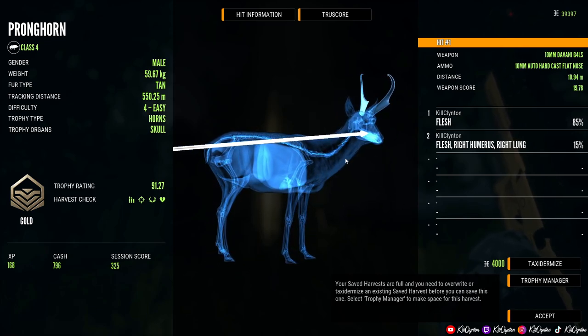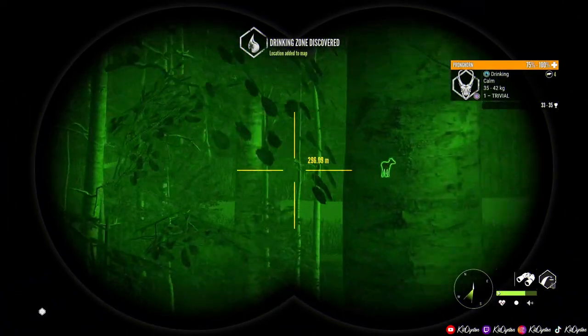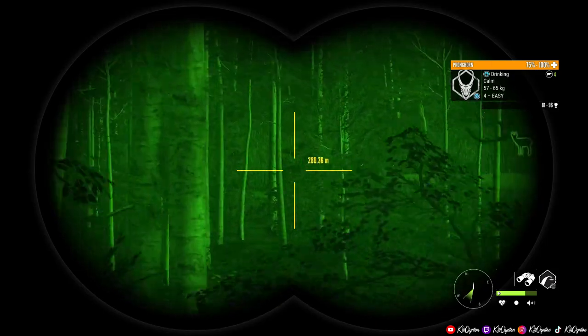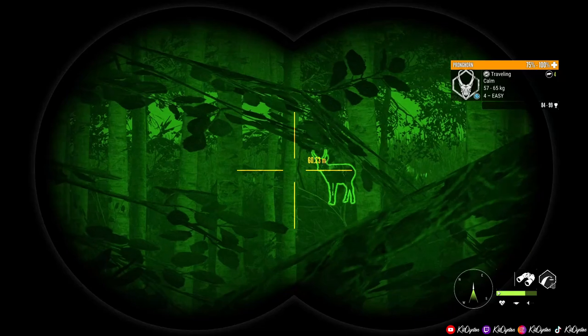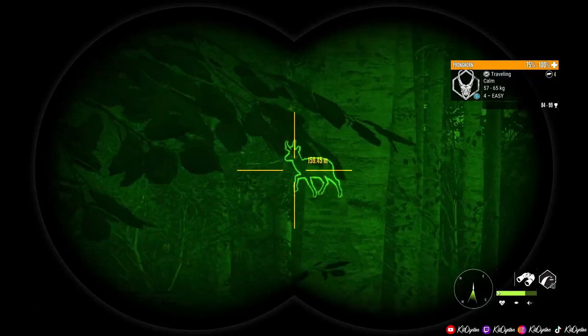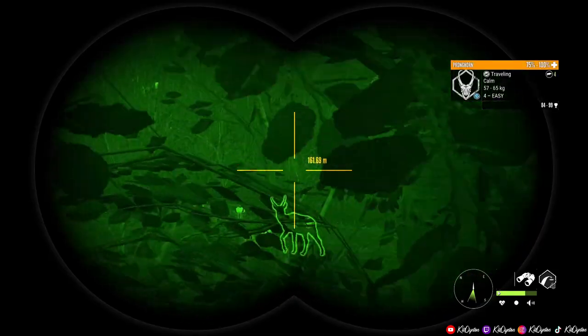Let's keep this going, we're just getting started here, going to find more pronghorn. There's a big four — 84 to 99. We got more over there, another big four — 81 to 96. Bunch of males here. Definitely going to shoot that guy. There he is, he's moving and leaving already. It's 2100. Let's see what we can do here — that's our guy right there.